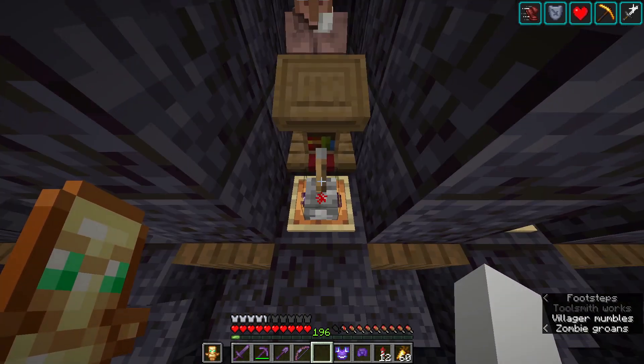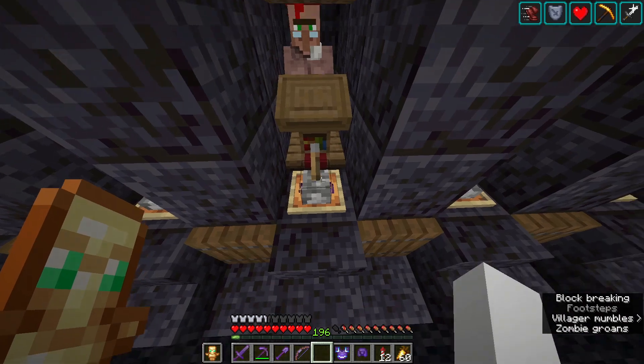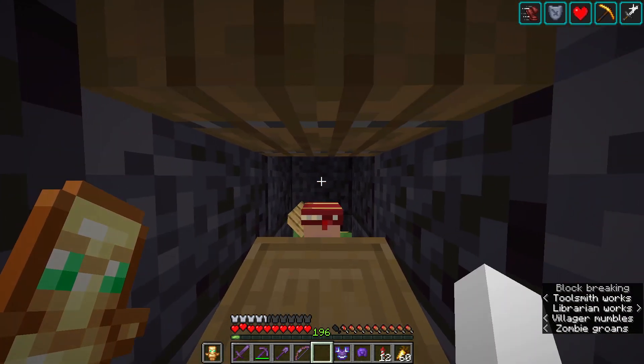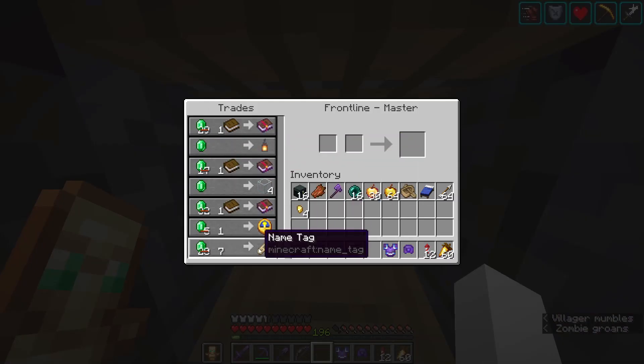I have it set up where you can flick this lever and there's a zombie behind there. If I flick it, the zombie will kill the villager, then I can splash a weakness potion on it and give it a golden apple, and it will turn back into a villager with discounted prices.